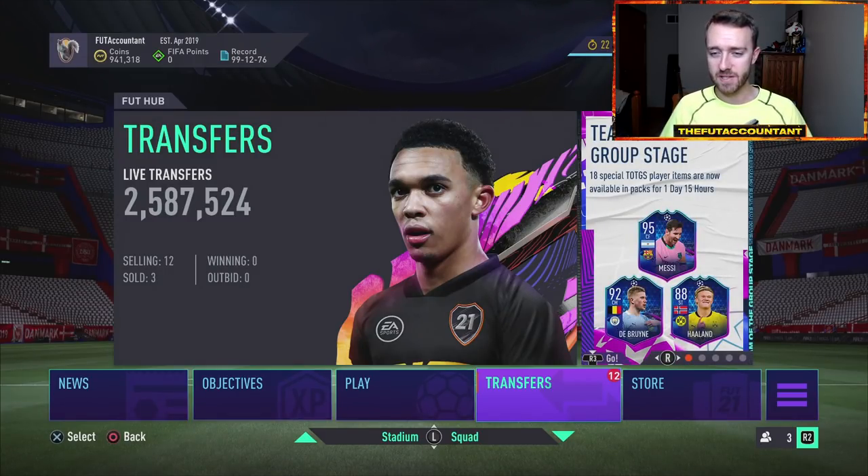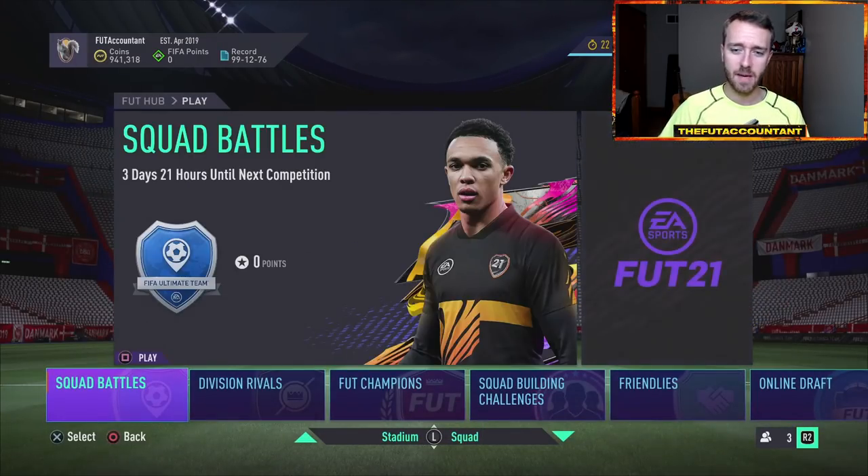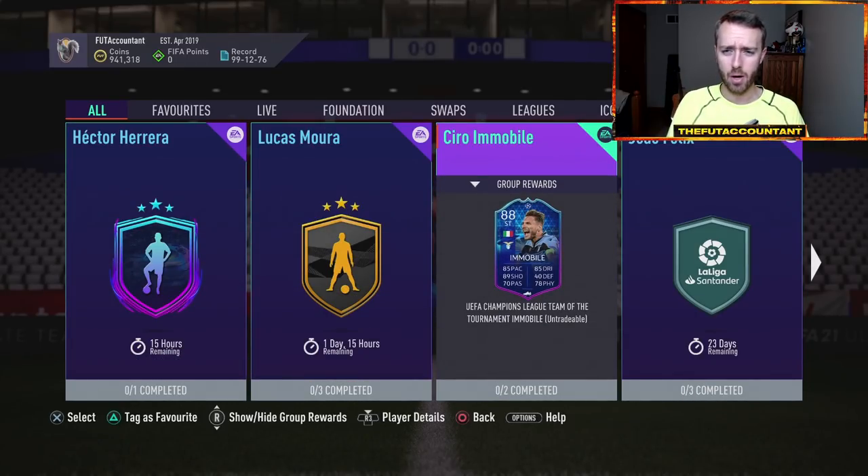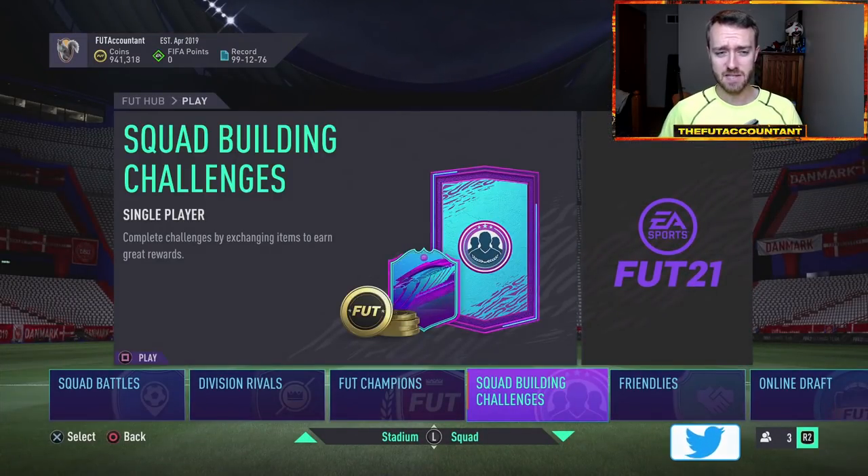With all the other content we've had recently, the SBCs the past couple days have been real slow. Today we had an objective player. Yesterday we had literally no content. Since this Immobile came out on Monday, we've had nothing. I don't know what EA is doing — with the Team of the Group Stage kind of over, they're really waiting for FIFA Freeze or whatever it is. This Friday could be a huge day, so hopefully we get some more information on icon swaps, because maybe they're going to drop icon swaps and prime icons on the same day.